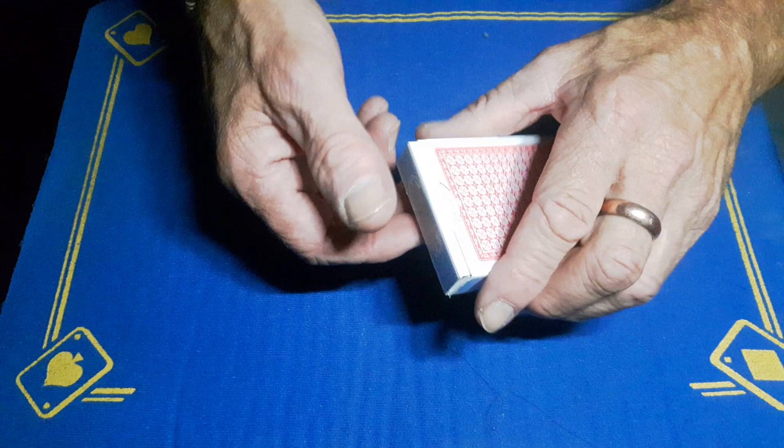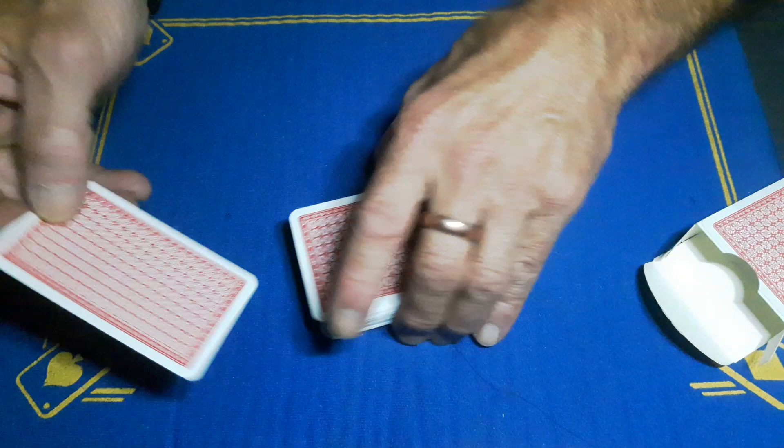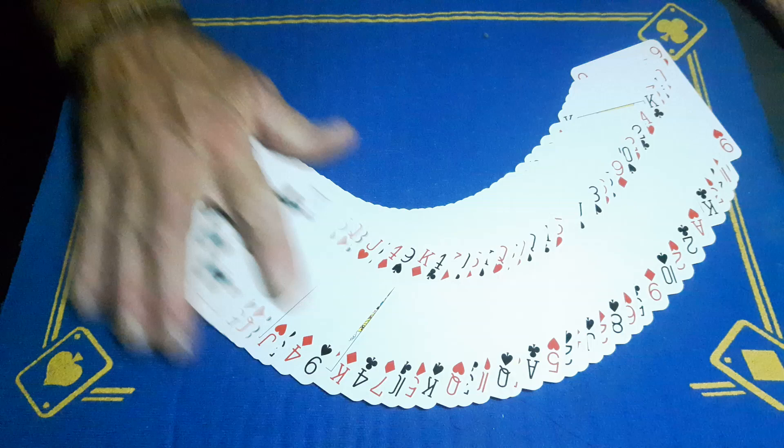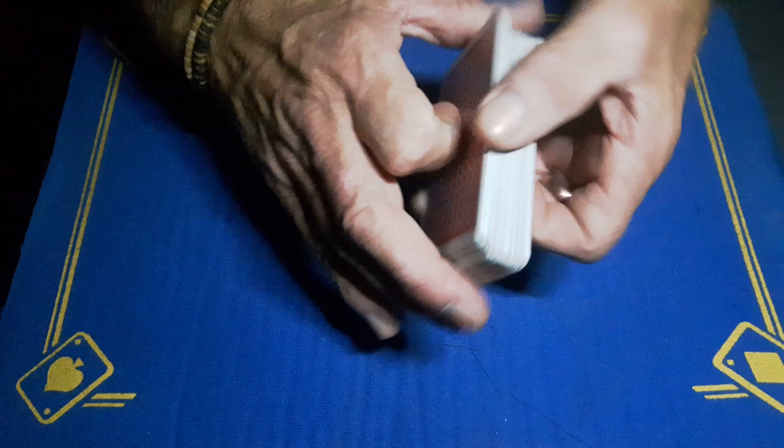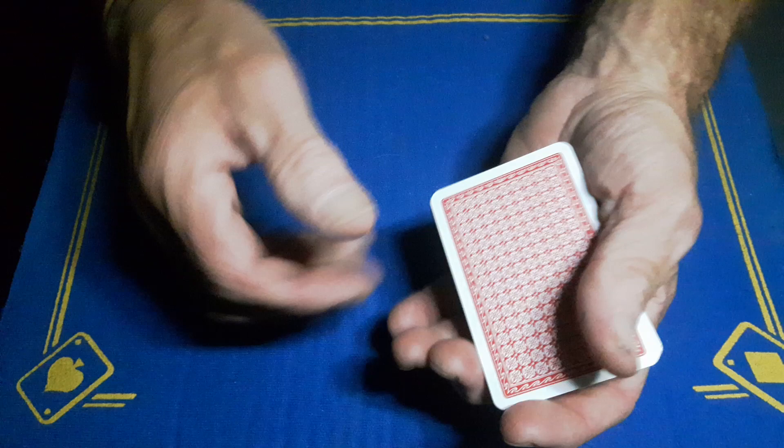Gaff Academy is back with the explanation to the stacked deck guaranteed bar bet card trick from yesterday. It is a stacked deck, but the stack is very simple — it just goes red, black, red, black, red, black. Or black, red, black, red — whichever way you want. That is the stack. I have no idea how this principle really works, but it seems to work every time.